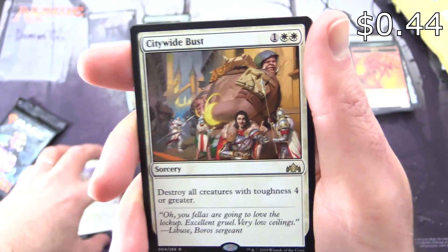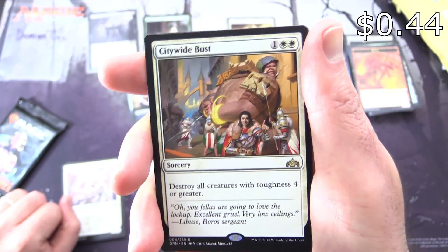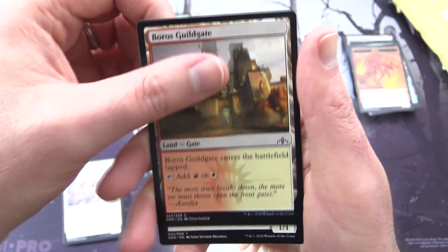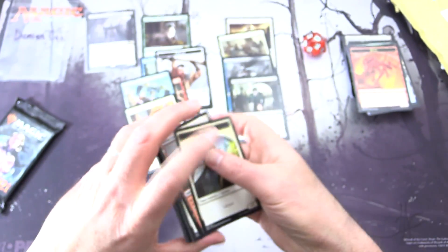The rare is Citywide Bust — Sorcery for 3. Destroy all creatures with toughness 4 or greater. Then Nayafex Guildgate and a Soldier Token.